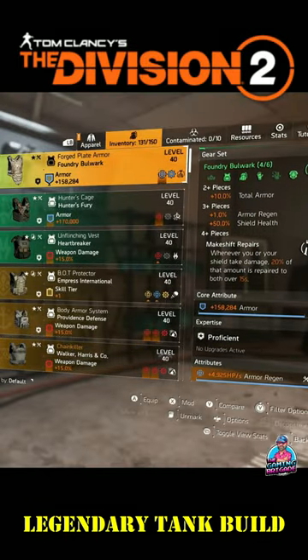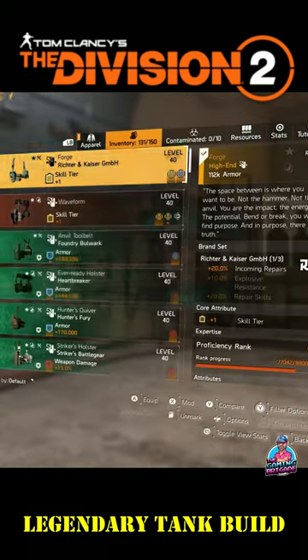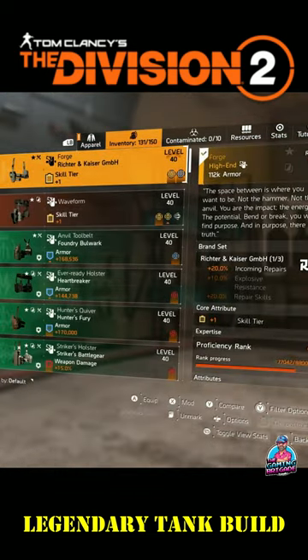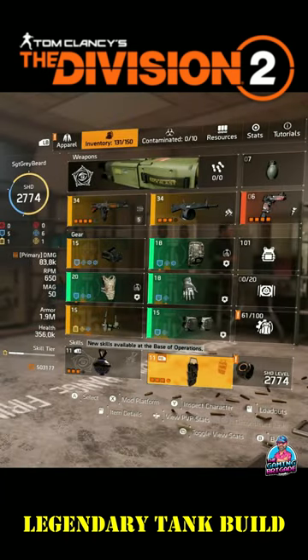On every single piece of gear I'm speccing into armor regen and protection from elites. I'm using the Forge Holster because that gives us an extra 50% shield health bonus.